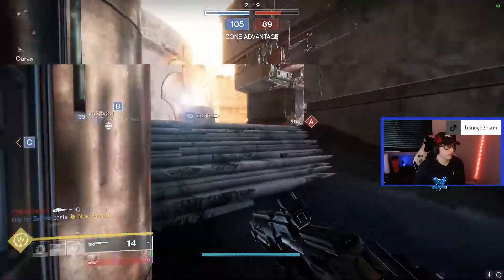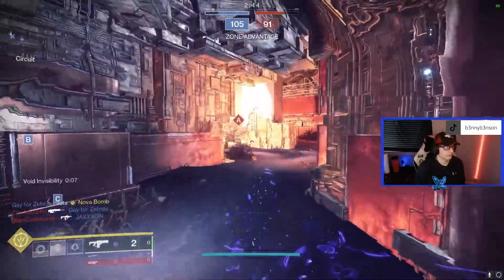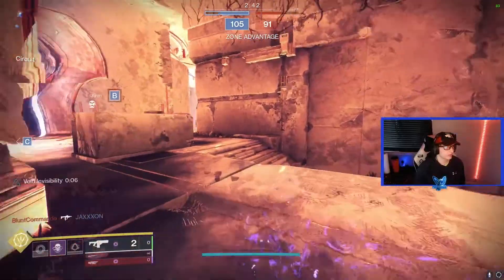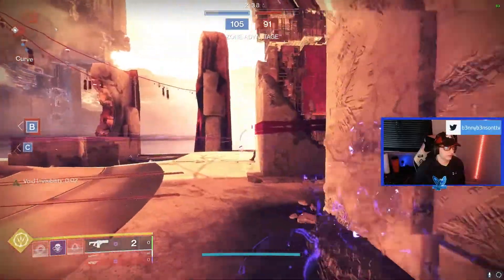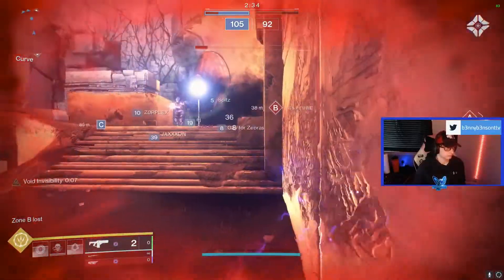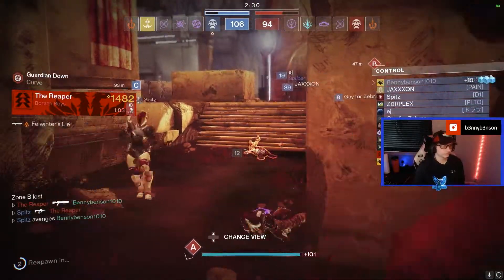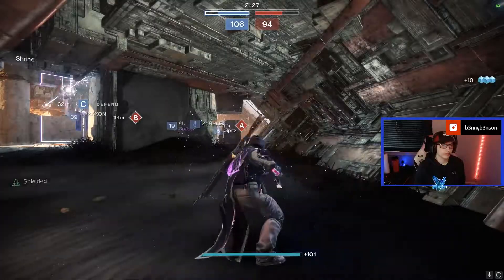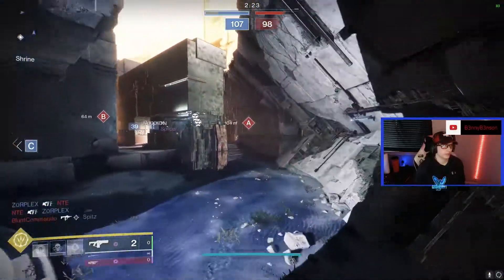Probably need to focus more on keeping them off B — they seem to be pushing B pretty hard. I feel like they could push inside and win a little bit better with the weaponry they have, but they're choosing to stay outside, which I am more than okay with. You have to have a little bit of game sense to be able to get the pre-charge going with fusions if you're playing against people who are good.